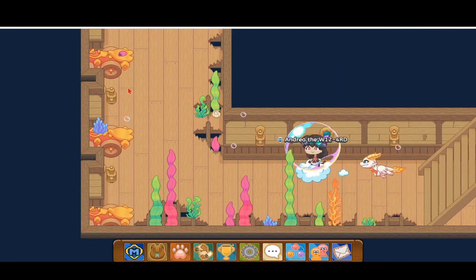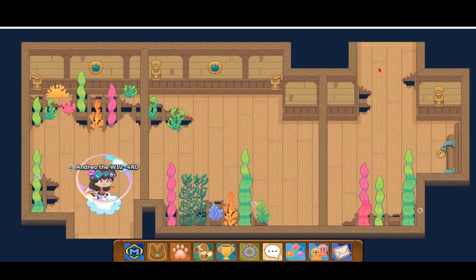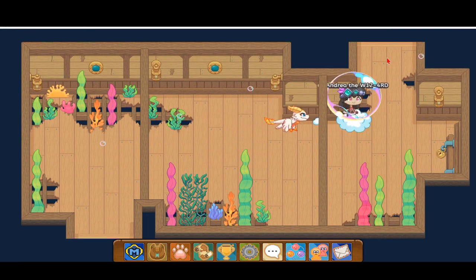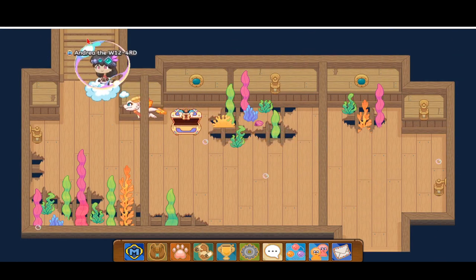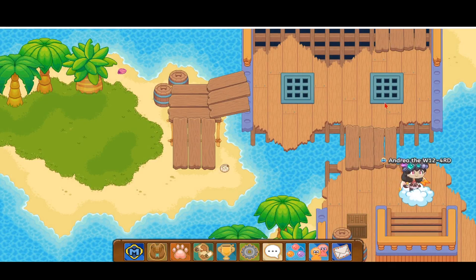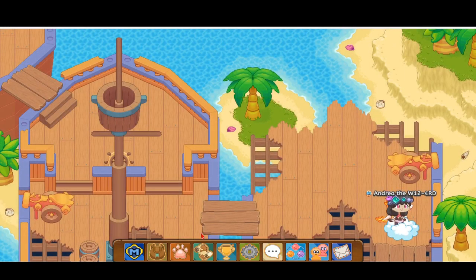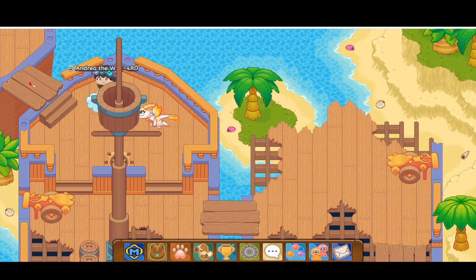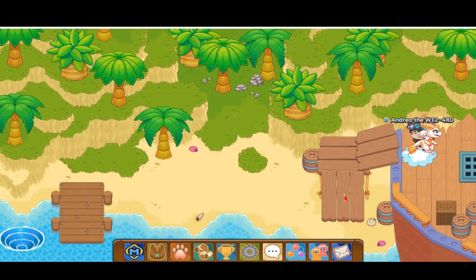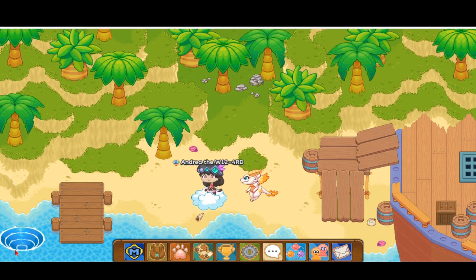Now we want to head up over here where this cannon with the purple shell is, and then we want to head up here. Now we want to head up these stairs. So now we're outside the ship. You're going to see a path on dry land and the path that keeps going up the ship. You want to take the path that keeps on going up the ship. Here you're going to see this path. You're going to want to take this path first, and then reach this ship, and then take this staircase to go up here. Now you're on dry land if you go up here. Then you want to go into this whirlpool back underwater.